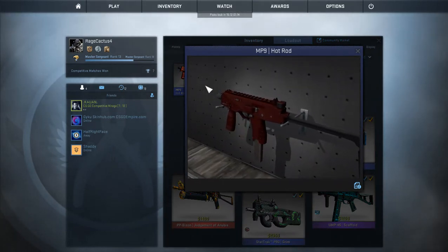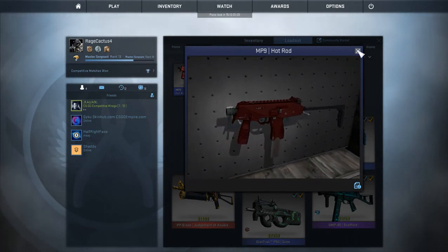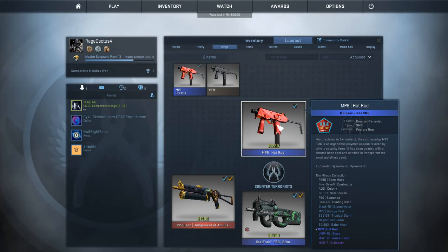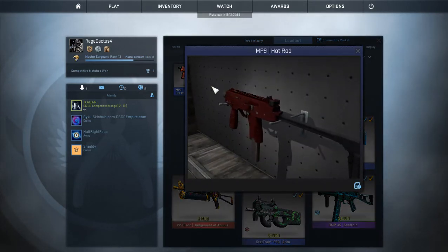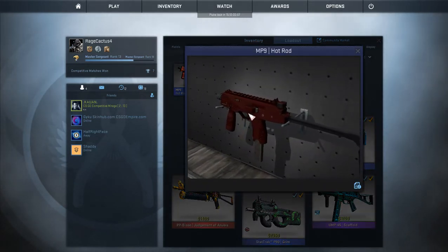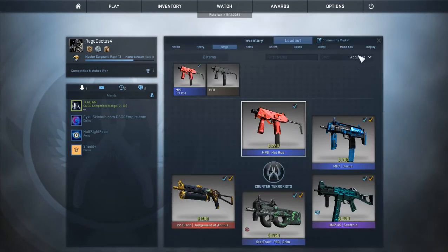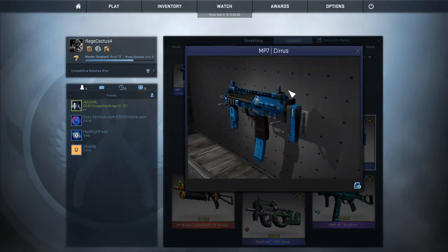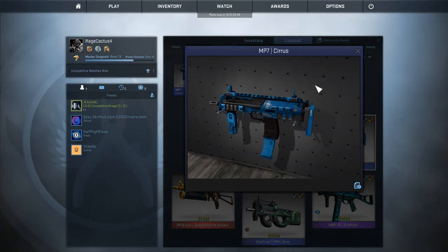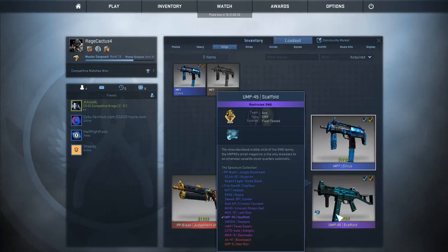For SMGs we have the MP9 Hot Rod. I know what you're thinking — this looks horrible compared to the picture. I have no idea what happened because it used to look just like that, but I think there was an update and now it looks like garbage and I hate it. For the MP7 we have the Cyrus — I like it but I kind of want a better MP7 skin, and there's really not any good ones.